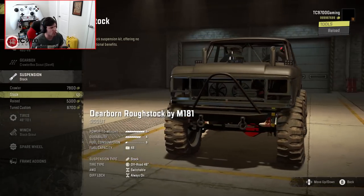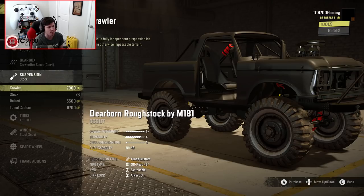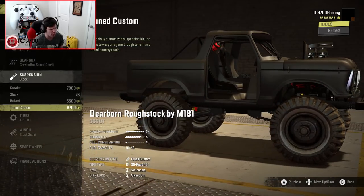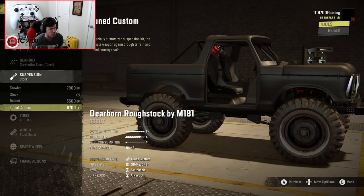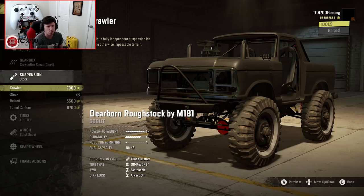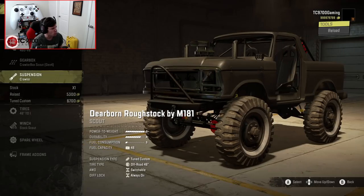Suspension-wise, we've got a stock one, then we have Crawler — that's going to be where your flex is going to be found if you want to take this thing on maybe some rock crawling trails. Then you have Raised, then you have Tuned Custom. Tuned Custom looks about the same height in the front as the Crawler, but in the back it's a little bit higher. So I think what we're going to do is go with the Crawler first, and then using the DevTools once we're out of the garage, we'll switch over to the Tuned Custom before we go into the mud.